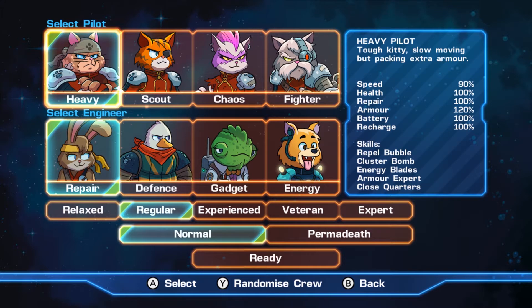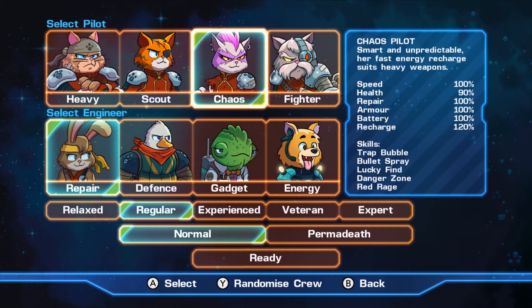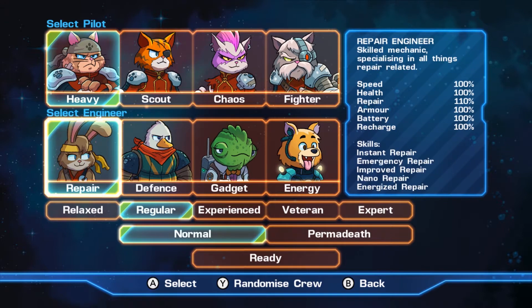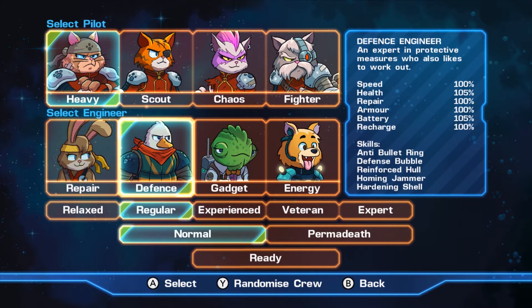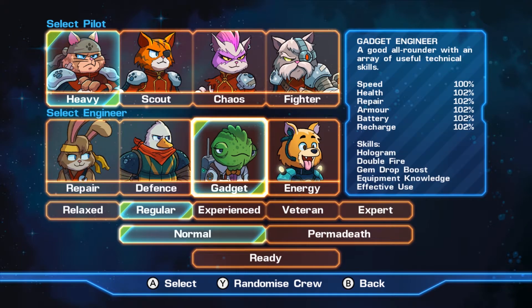The heavy has less speed but more armor. The scout has less health but more speed. Chaos has a lot less health but higher weapon recharge. Fighter has a little bit of repair and recharge. Then there's the engineer, who gives you additional abilities — ways to repair your ship, provide more health, more recharge — it's more about your ship's attributes than attacking.